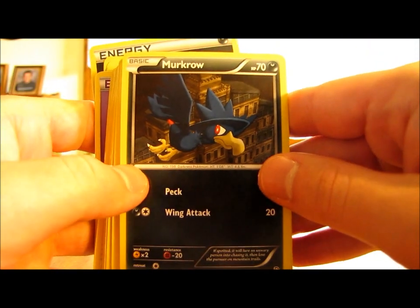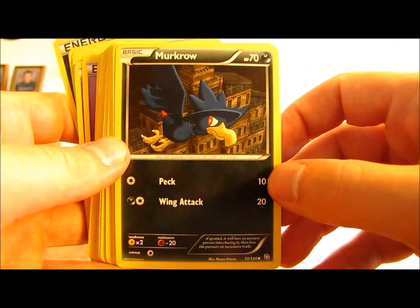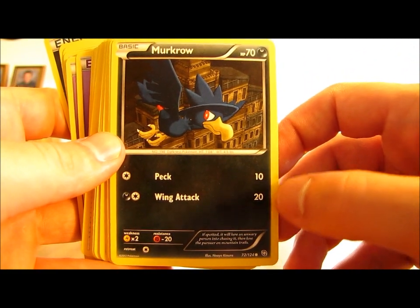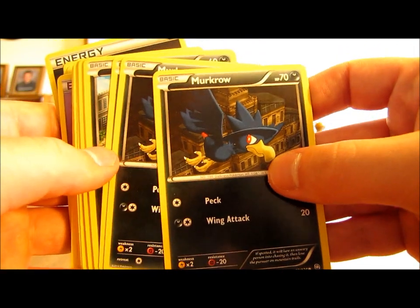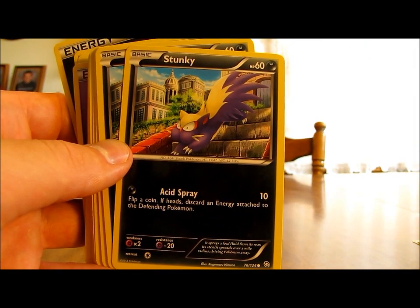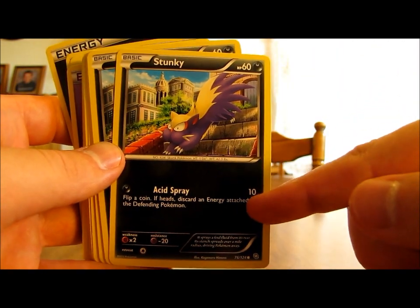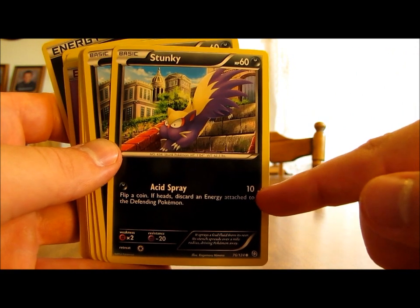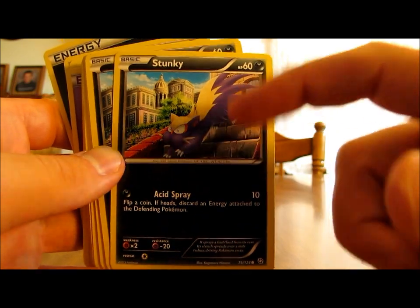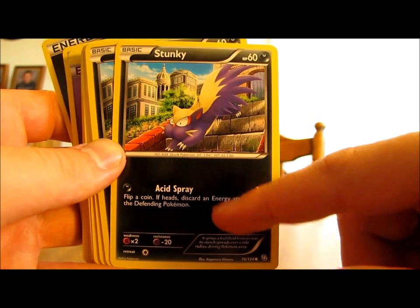Next up is Murkrow — just two in the deck, with 70 HP for a basic. Peck does 10 damage and Wing Attack does 20. This is a really good basic Pokemon card to have in a Darkness-type deck. Then there's a 2-2 line of Stunky and Skuntank. Stunky has 60 HP and one move called Acid Spray, which does 10 damage. Flip a Coin — if Heads, discard an energy card attached to the defending Pokemon. This works well with a previous Pokemon I mentioned that has that same ability.